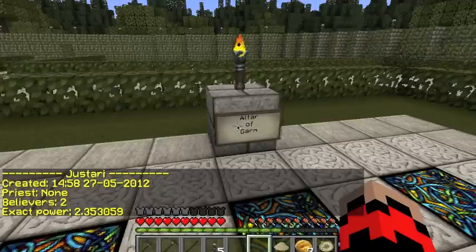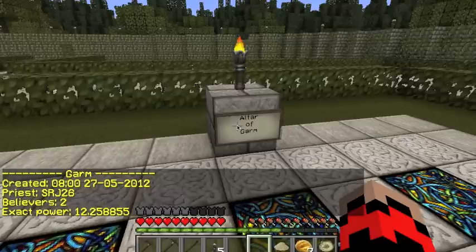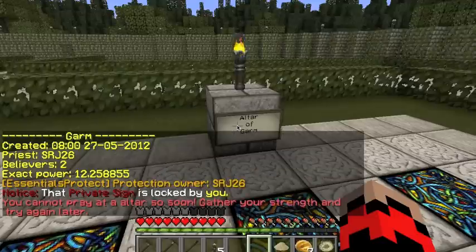And that's an exact power of 2.353059. That's calculated based on the number of believers, the number of times he's been prayed to, all kinds of stuff like that. So if we look at gods info Garm, he is at 12.258855. Obviously I am on this server far too much and am diligent about right-clicking my altar.